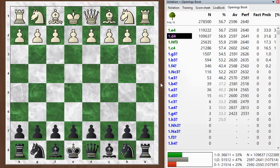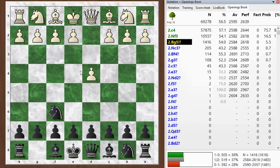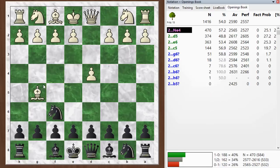Hi everyone, this is Jim. Welcome to this postmortem of my blitz game number 918. My opponent started off with d4, I went knight f6, and he went bishop to g5. You can see that's the third choice in the opening database after c4 and knight f3. It's called the Trompowsky attack and a pretty interesting way to play.